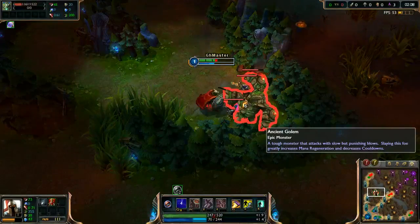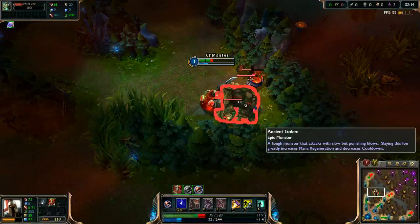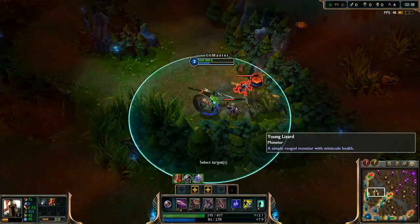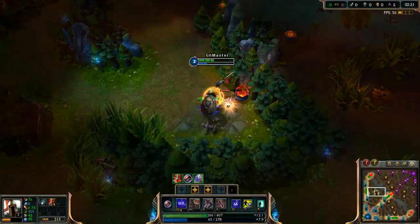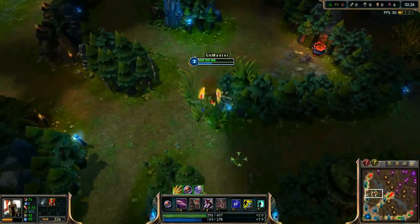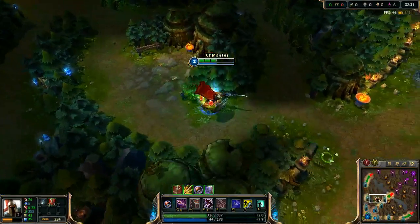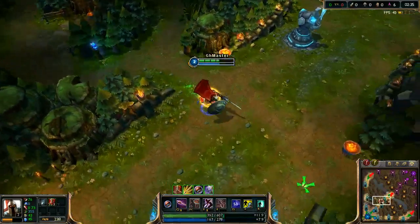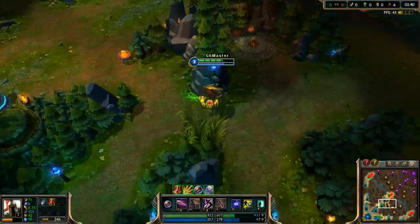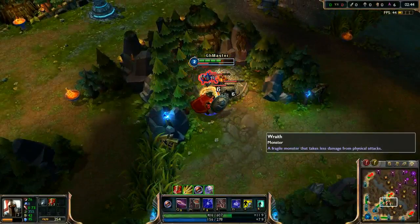Always select the golem with left click and watch his HP in the top left corner of the screen. Try to kill him with smite — you can do it by using smite when his HP is less than 490 at level 1.